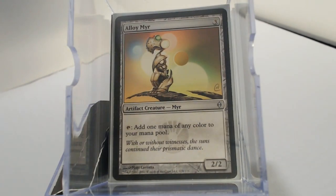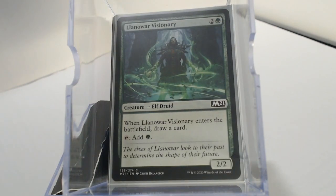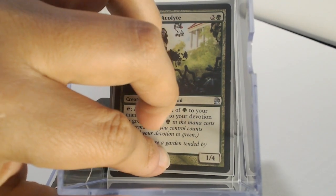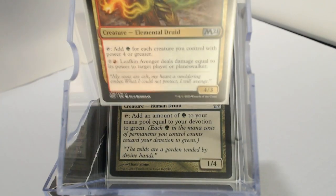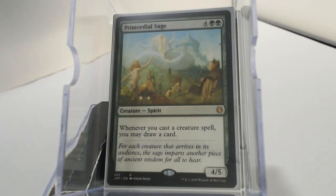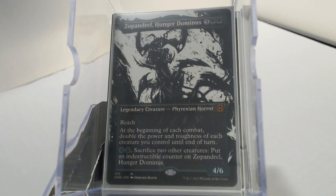Alloy Myr, Eternal Witness, Heron Blade Elite is one of those cards that is totally dependent on how much mana we can get out of it because of its power. Lannowar Visionary, Platinum Myr, Reclamation Sage doubles as removal. Karametra's Acolyte, Leafkin Avenger can do good work when we have a bunch of creatures on the board. Primordial Sage is going to fill in with some card draw. Among the biggest bangers of the deck along with Ragadragga: Nyxbloom Ancient, which allows us to tap for three times as much, and Zopandrel, which doubles all of our creatures' power and toughness until end of turn — and we can make it indestructible so we get it forever.